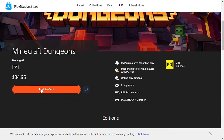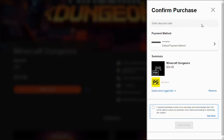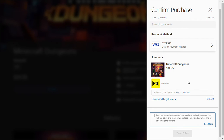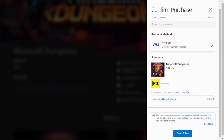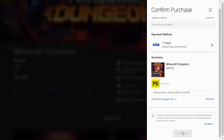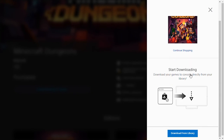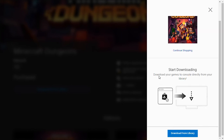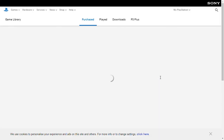So Minecraft Dungeons, I'm gonna go add to cart and you'll see on the cart page it has the price, my credit card details, and the release date which was 26th of May 2020. All I gotta do now to purchase this is click the terms and conditions from Sony and it will automatically come off my credit card. I'm gonna hit order and pay. And that's pretty much it guys — purchase has now been made and you'll see that it says start downloading. I can continue shopping if I wanted to, or I could go download from library.